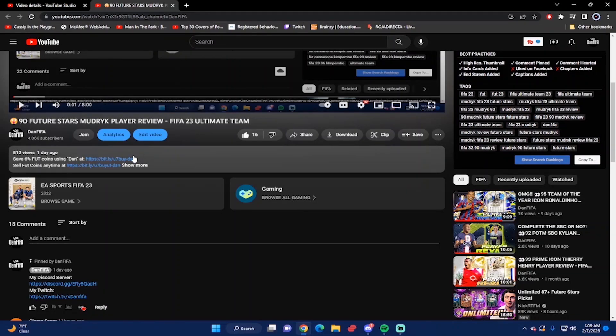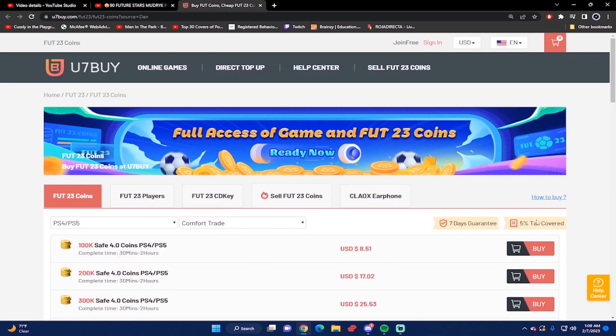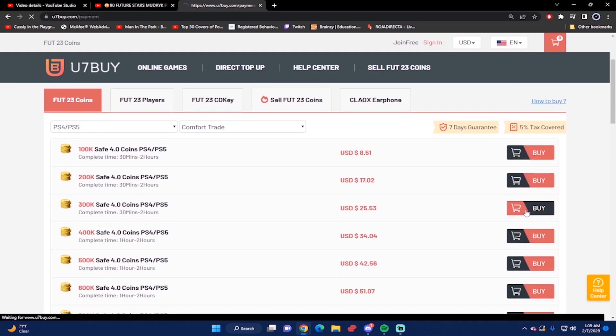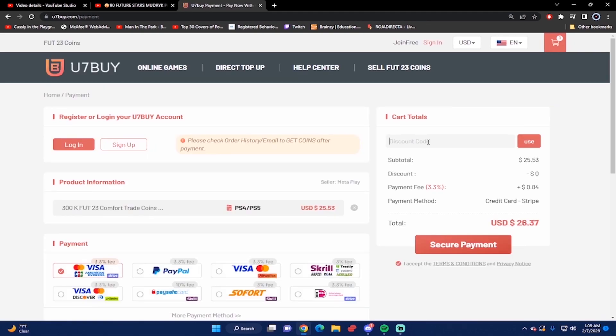If you want the cheapest and most reliable FIFA 23 coins, check out u7buy.com. Use code 'dan' to get six percent off your next purchase. If you ever want to sell your FIFA 23 coins, you can go to the same website under the sell FIFA 23 coins section.